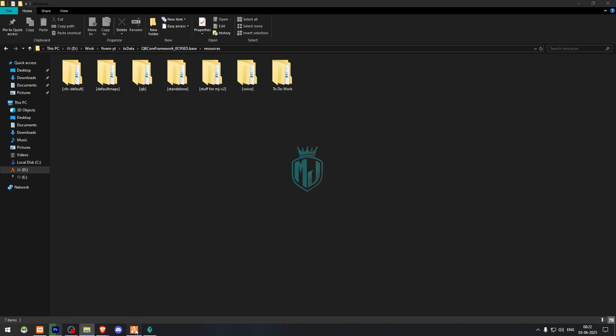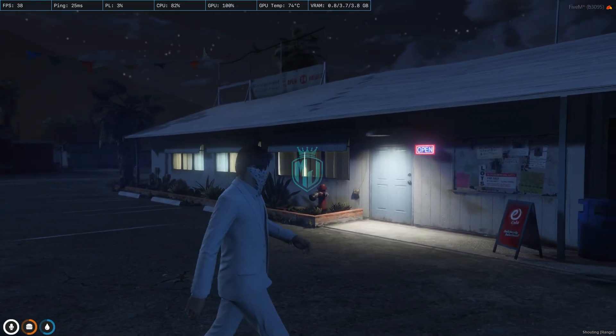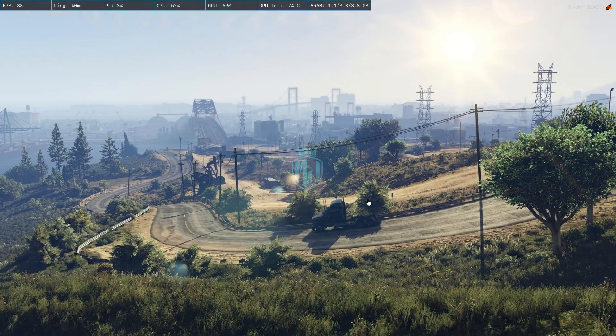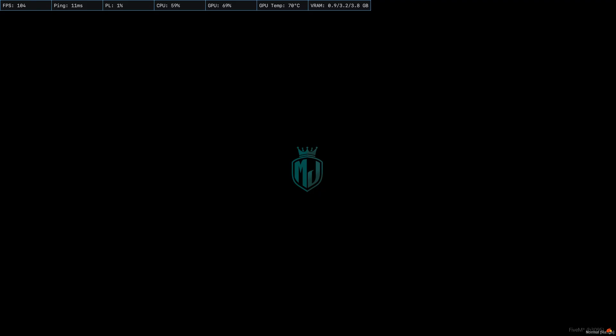That's it — all of our work is complete. We can now see the MLO is in place. We simply need to restart the server once, then we can see our new Hookah Bar MLO. We're back in the server now and heading to the location.